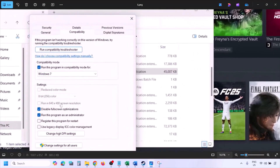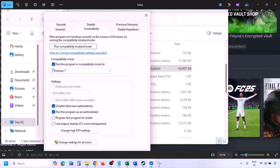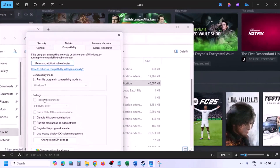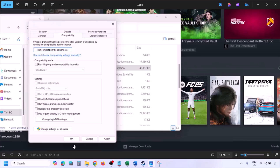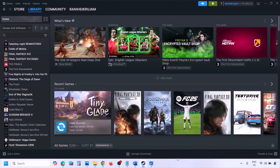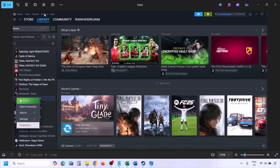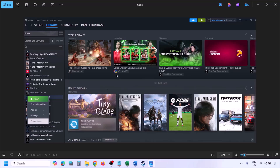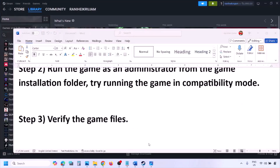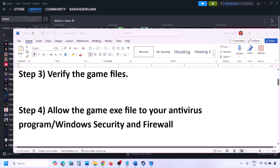If putting a check on all those boxes still doesn't work, uncheck all the boxes, hit Apply, click OK, and follow the next step. Verify the game files again: go to Steam > Library, right-click the game, select Properties, go to the Installed Files tab, and click 'Verify integrity of game files'. Once verification is 100% complete, launch the game and check.